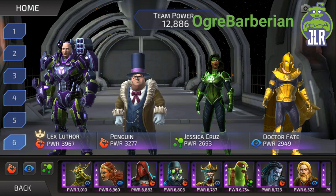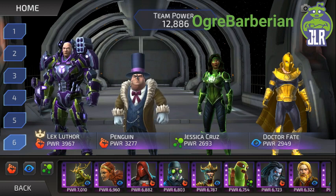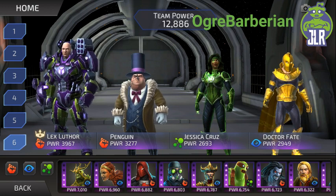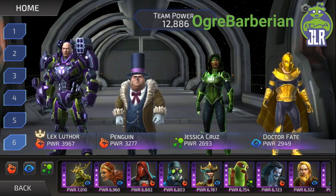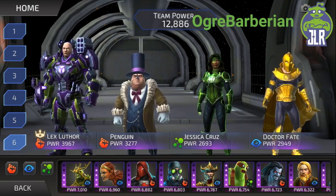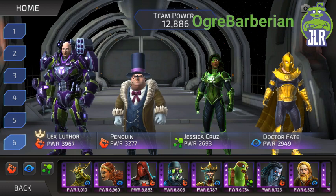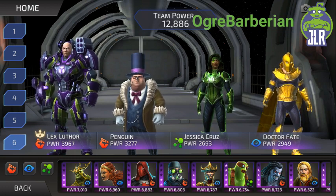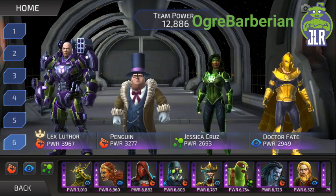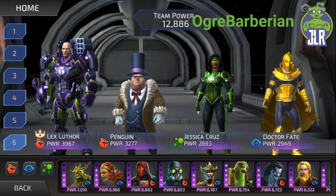Let's look at some team comps. We have Lex as our leader because he's a pretty good leader and he likes characters that can buff him. I built this team to completely abuse that — every single one of them applies shields. We have Penguin applying shields and affinity resistance, Jessica Cruz applying shields and affinity resistance, and Dr. Fate applying shields, hit chance ups, and potentially intelligence ups to help Lex with special damage. It's a nice, solid, beefy, obnoxiously tanky team — hard for your opponent to get through.